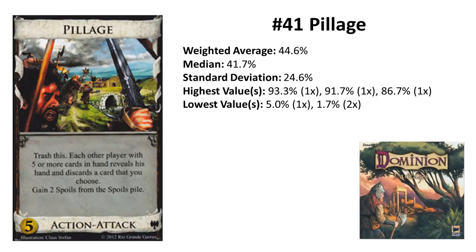Pillage is a very nasty, very strong attack. Discarding key cards from opponents' hands is very strong and can be devastating if your opponent draws, for example, King's Court and only one action card. But it being a one-shot makes it hard to rank. You don't want to buy it too late as you need one shuffle to attack and another shuffle to use the two Spoils, which are one-shots themselves.